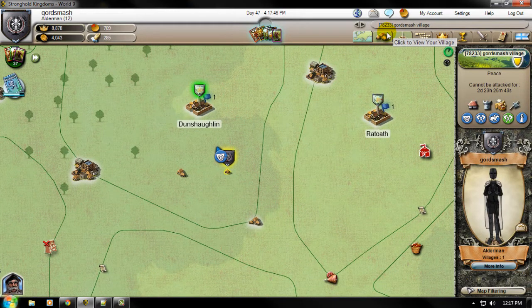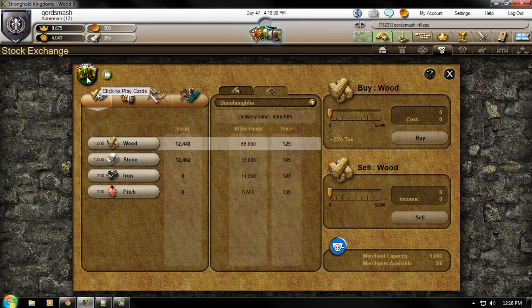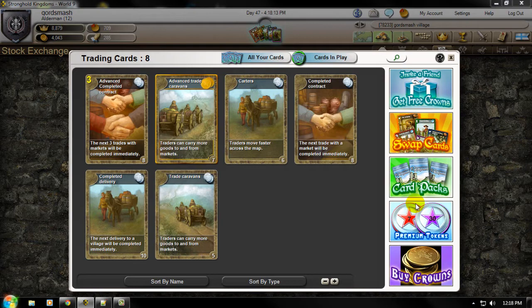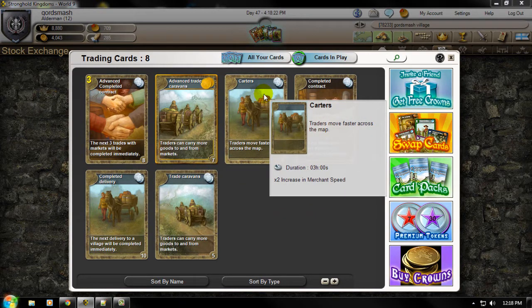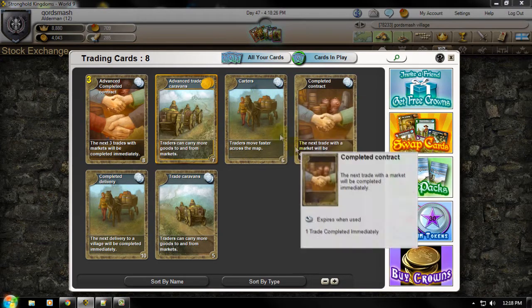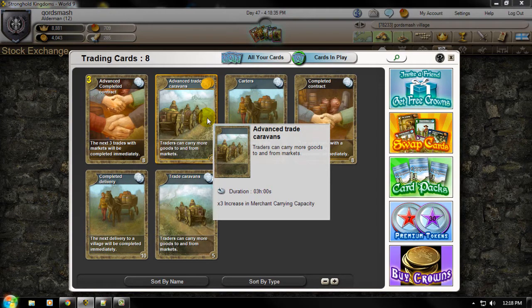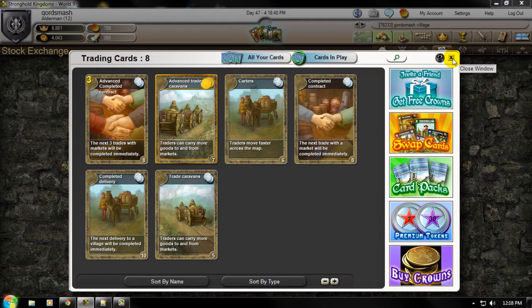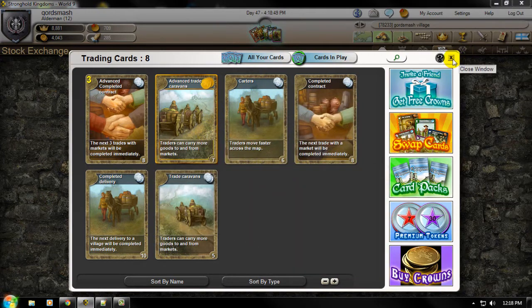There's a technique you can use to really maximize your profits or move a lot of resources out of your villages — I'd recommend this once you have full stockpiles. The cards you can play to maximize moving all your resources and selling them for a lot of gold would be the Trade Caravans cards, combined with the Carters cards. That's going to make your merchants faster and allow them to carry more to the markets, helping you move those resources out of your villages immediately. Both are good for three hours, so you can usually move a ton of resources and get a lot of gold.